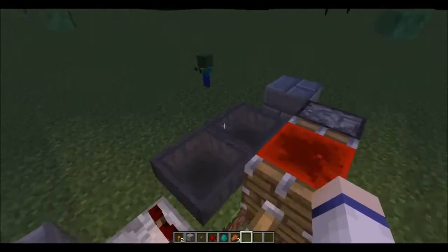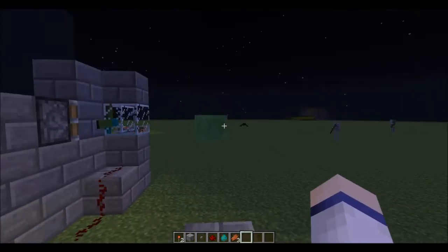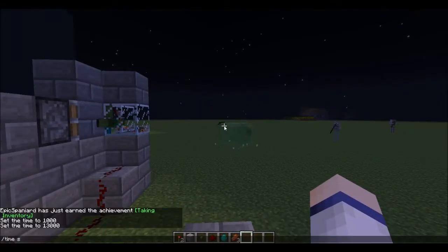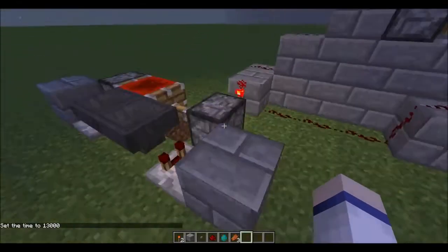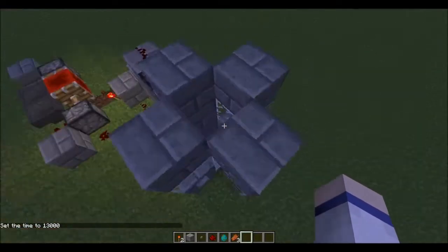You can change it and work it out on your own. Get rid of these mobs — set night — because they're getting annoying. Peaceful. There we go. So this is set up as a pseudo mob spawner.